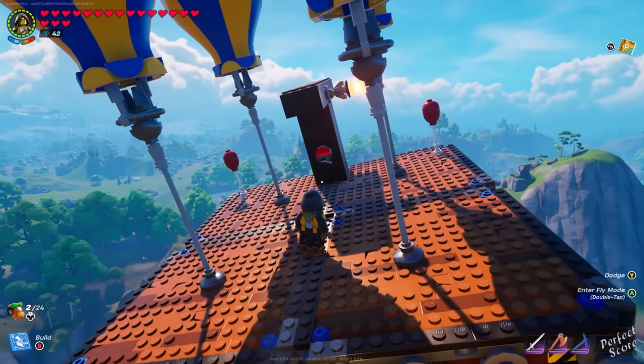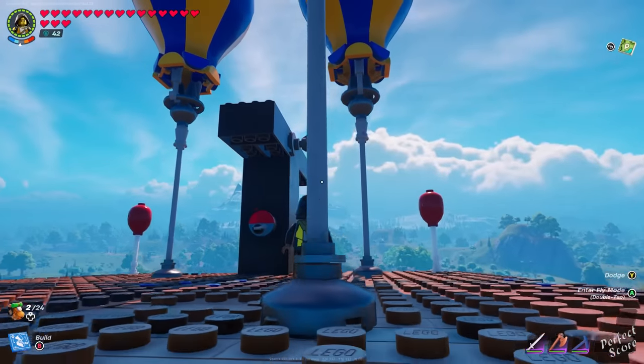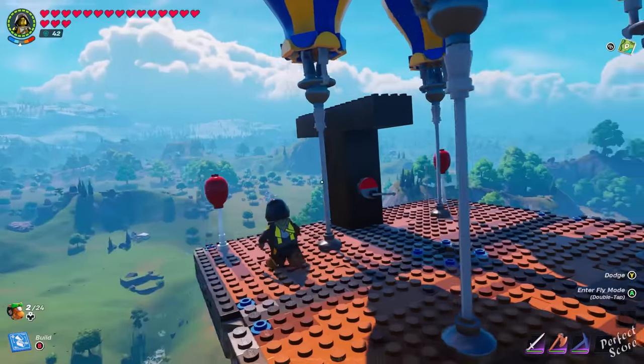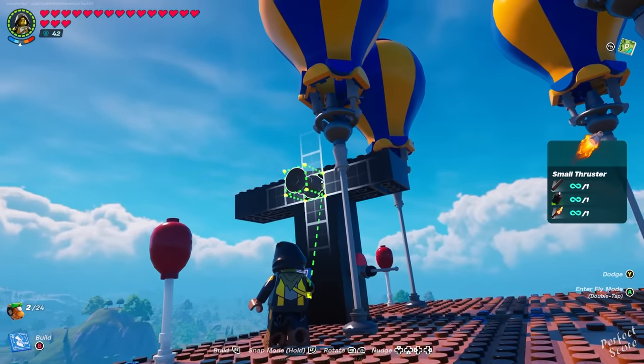Once this has been done correctly and you're up in midair, just press the activation switch in order to fly. If you want to go to the other side, break the thruster and then put it on a different side. And if you just want to go straight ahead, break the small thruster and press the activation switch.